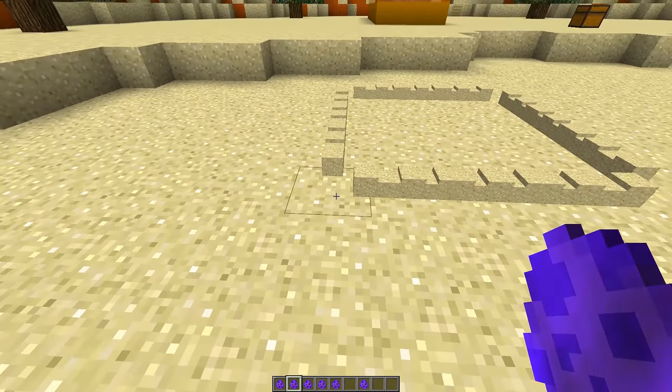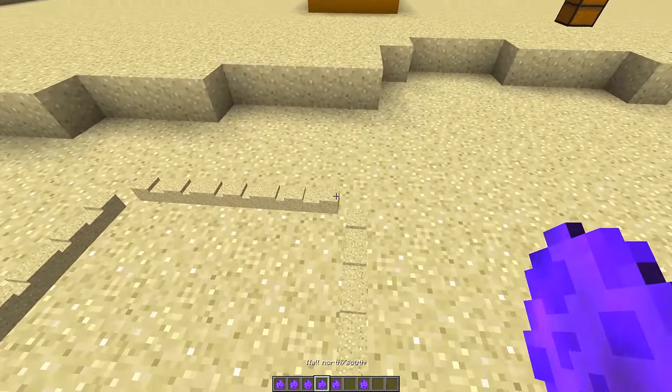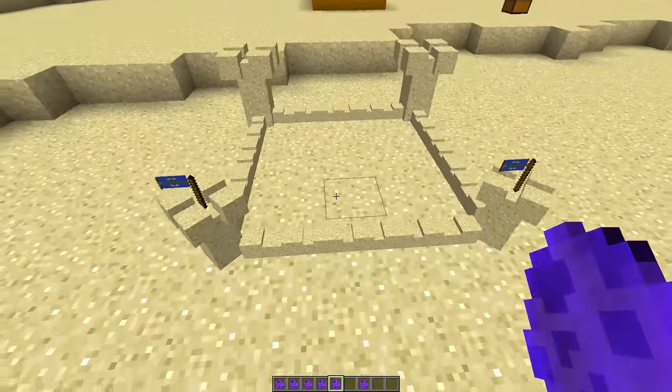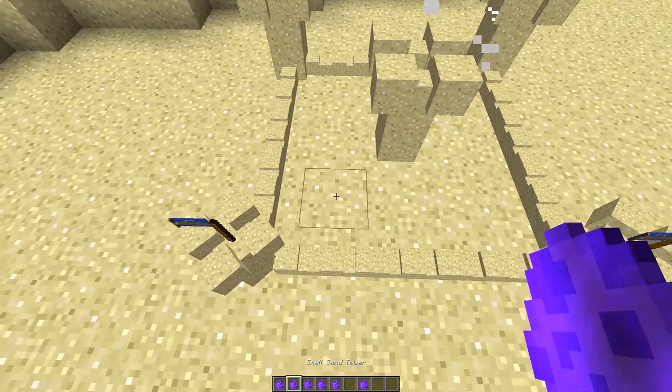We're going to want small towers at the front, so I'll put a small tower there and a small tower there, then big towers at the back — a big tower there and there. We've kind of built our own little sandcastle. We can put a big tower in the middle as well and maybe surround it with smaller towers.